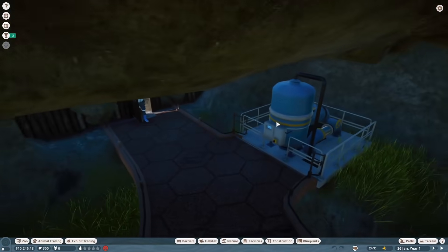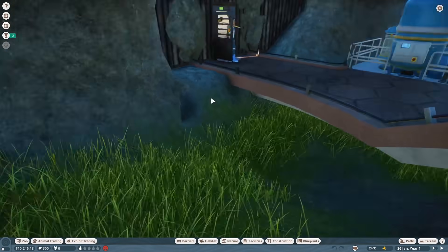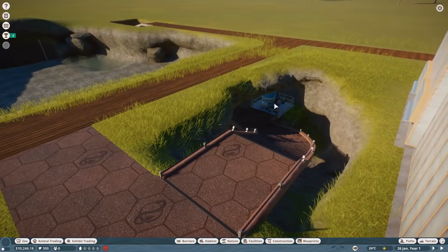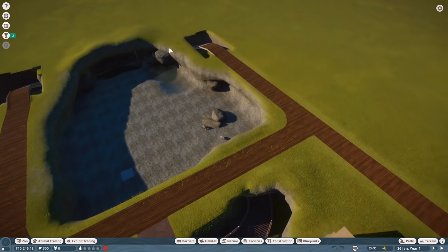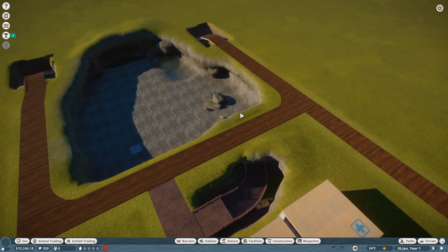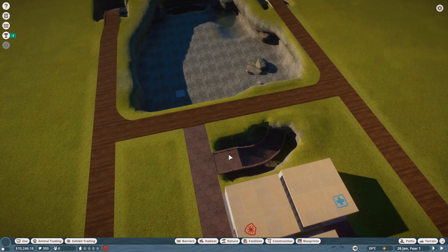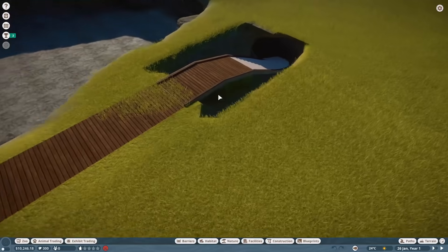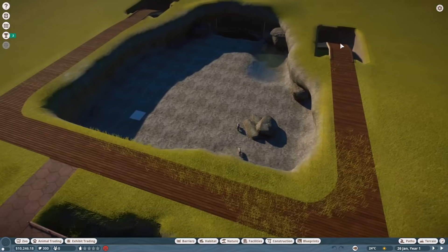We've got our water treatment going on over here, which is great. We want to get our power down as well. I was thinking of trying to get it down over here, or maybe I'll create an entire cavern down here - we'll have water treatment and power generation down over here. We'll also build sort of an underground network of staff paths, maybe. We'll see what works and if it's feasible or even maintainable. It should be a nice way to hide all of their work. We'll also try to cover some of these tunnels up because I don't really like how they look.